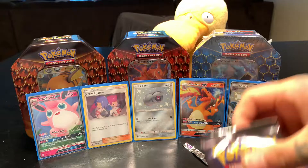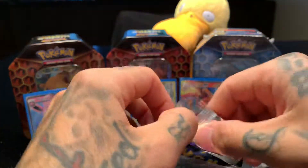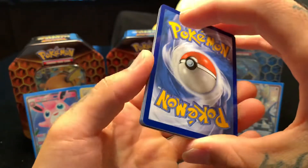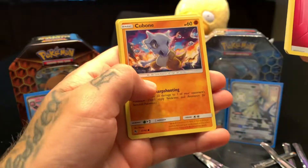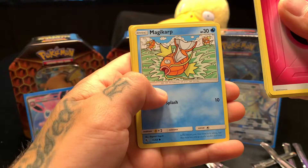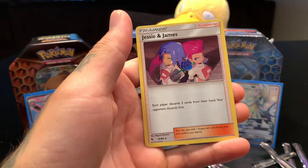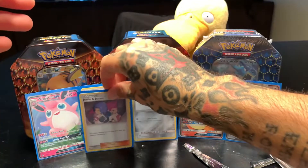Here comes the Mewtwo pack! Code card one two three four, going water — nope, fairy. Koga's Trap, Misty's Cerulean City Gym, Lieutenant Surge's Strategy, Ekans, Cubone, Magikarp, Geodude, Clefairy, Magmar reverse hollow, and Jesse & James holographic — again! Come on, Hidden Fates — no doubles today! This is the first big opening for me, don't want doubles.